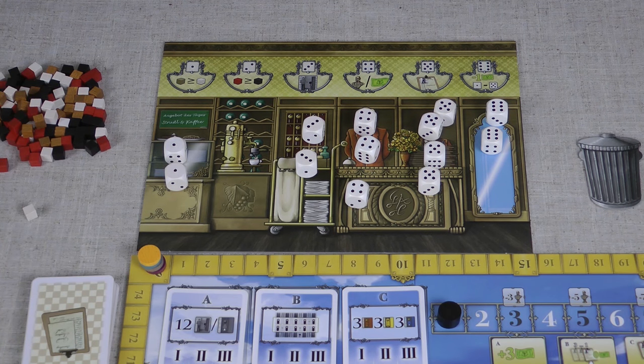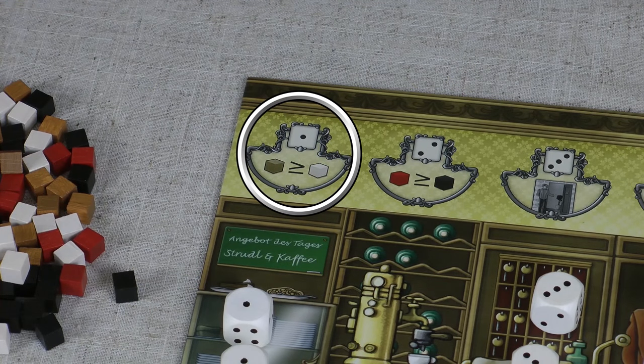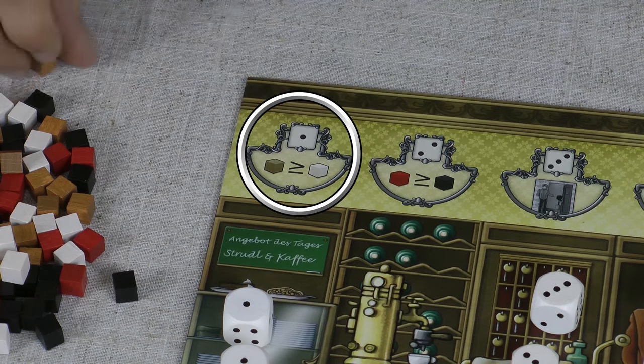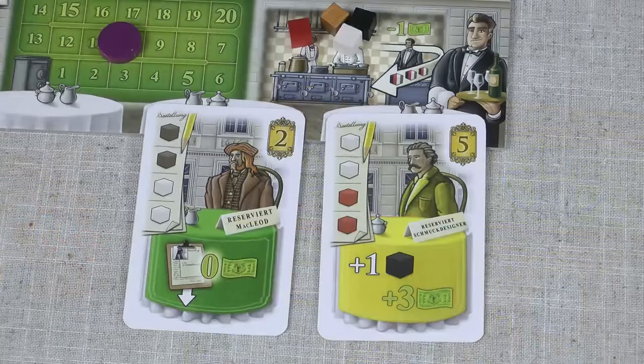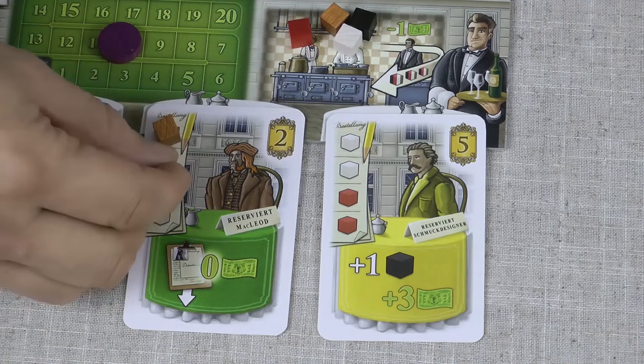This action is taking strudel and cake, so I get to take three cubes. Notice the iconography here — the number of brown cubes I take must be equal to or greater than the number of white cubes. So I could take three strudel, or in this case I'm going to take two strudel and one cake. The cubes I take can be placed on any guests I currently have, and any extra go into the kitchen.